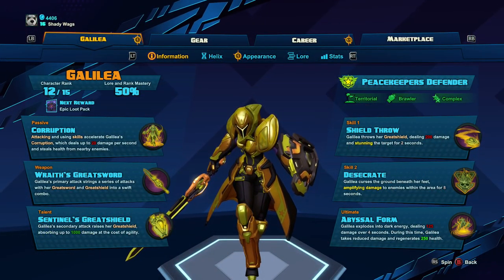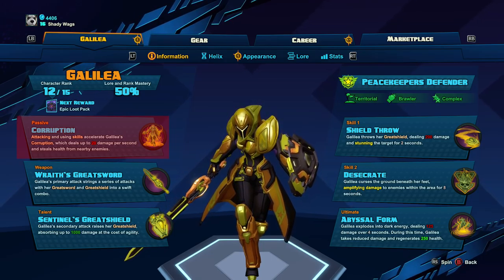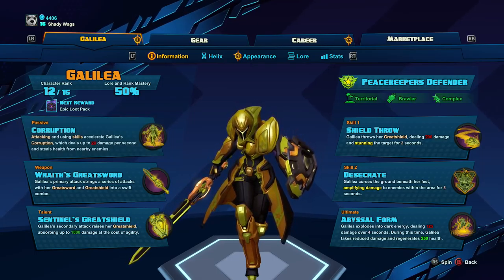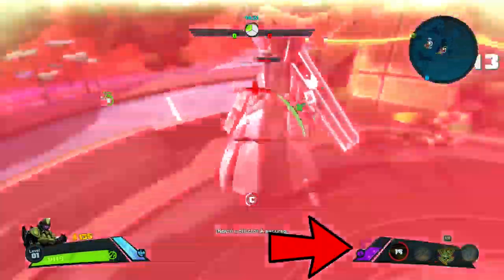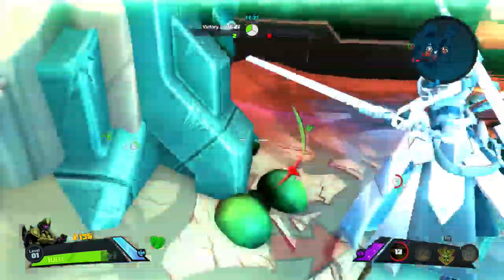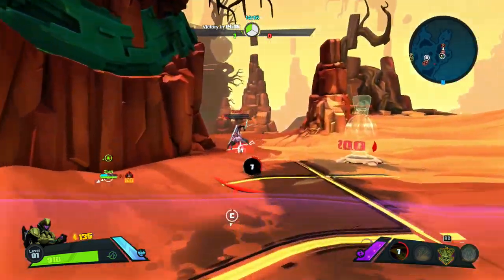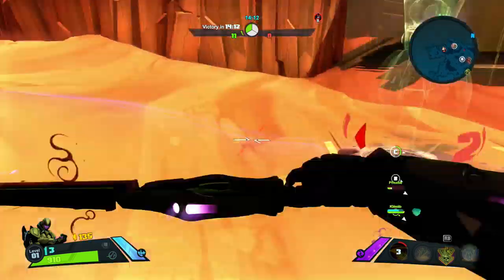Her passive ability is Corruption, which deals up to 20 damage per second and steals health from enemies standing within the Corruption field when it's active. This is the Corruption meter, and as you attack and use your skills, this meter will grow and she will become corrupted. You can see the field on the ground — that is the field of corruption — and when enemies stand in that field, they are going to start receiving damage.